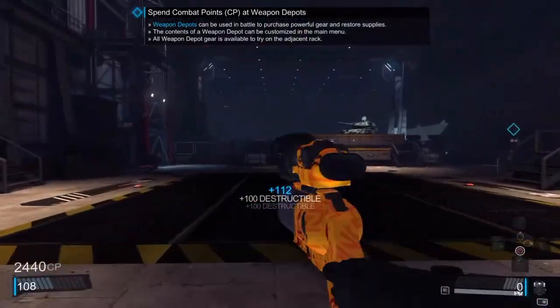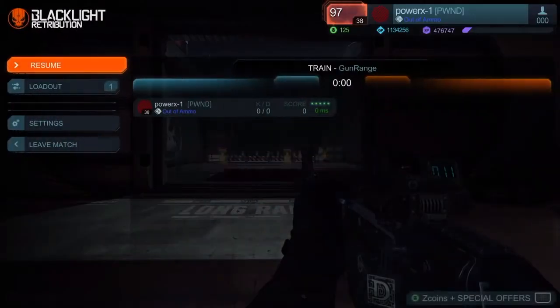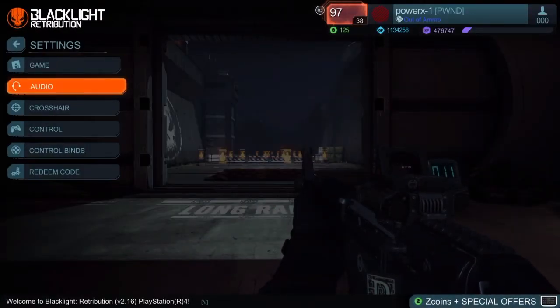Every small movement — even when you don't intend it — will mess up your aim and take you out of the aim assist many times. After you set your dead zones, you are free to change the rest of the settings.